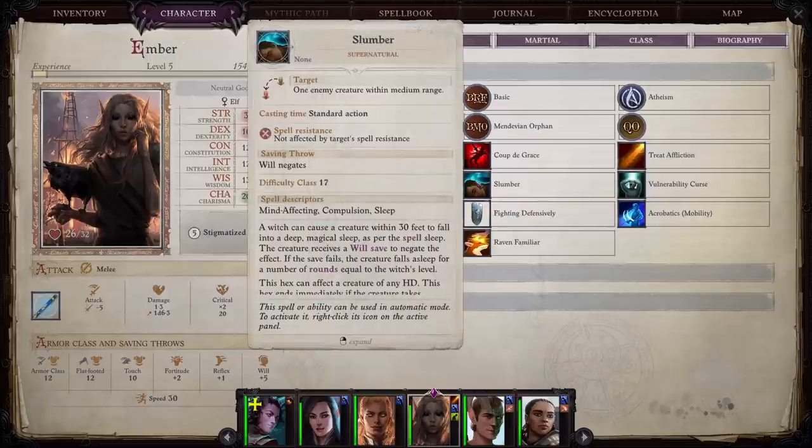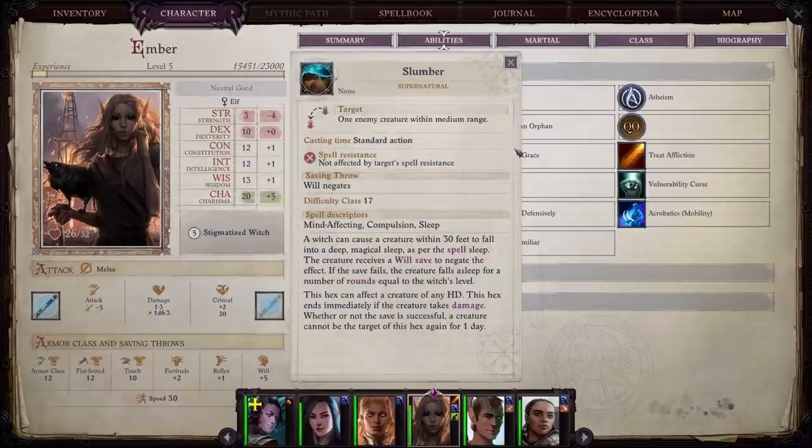Ember comes with Slumber, which is the hex version of Sleep. This affects all creatures who can be affected by sleep. Unlike the Sleep spell, which has an HD cap that can render it useless, Slumber works on everybody except ghouls, ghosts, or things that are just immune to sleep outright. You should be having her use this all of Act One — just right-click on it and let it rip. She will send all those demons and barbarians and humans to sleep one by one.